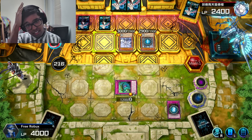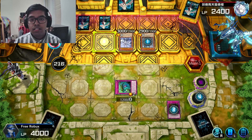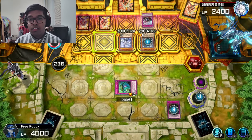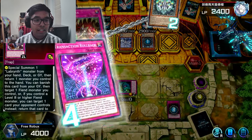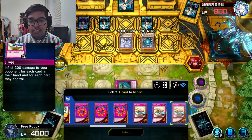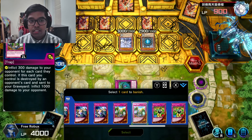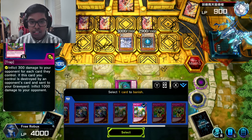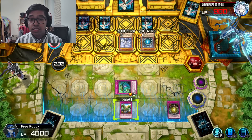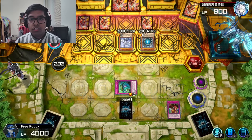That's fine though, because they have 1,200. Effect resolves — thank you. They still have five cards — what was the point of that? I'm going to set it there. Hopefully they destroy the trap card — otherwise we can activate it. Hopefully this card destroys it.